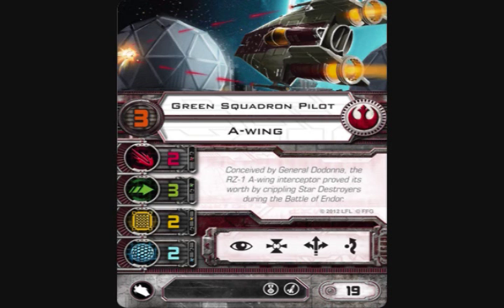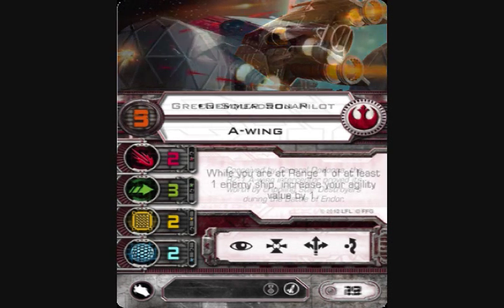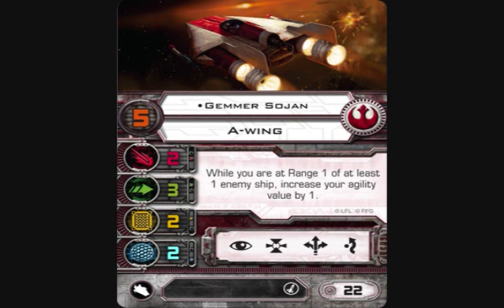Moving on to named pilots — you get two for the A-Wing. The first is Gemer Sojan, Pilot Skill 5, standard stat line, standard action bar, missile upgrade slot, comes in at 22 points. His ability: while you are at range 1 of at least one enemy ship, increase your agility value by 1. Gemer is really good because he can slip in and stay in a furball — it's like you're shooting at him at range 3. Really survivable. Put Proton Rockets on him, get into range 1, get in the furball, and you just evaporate something on one of your turns.